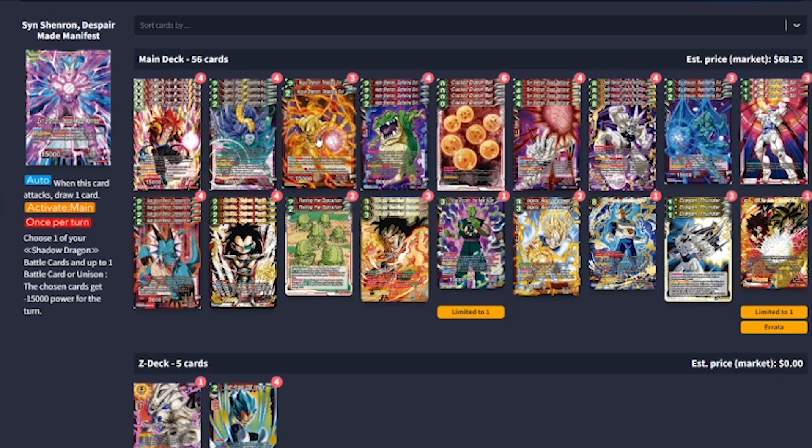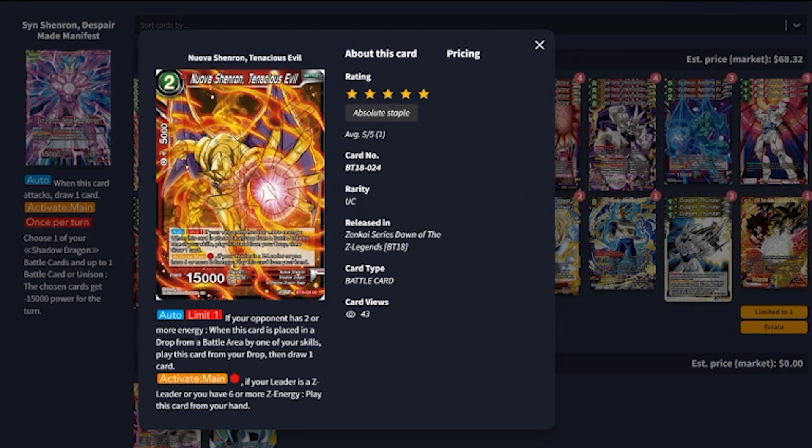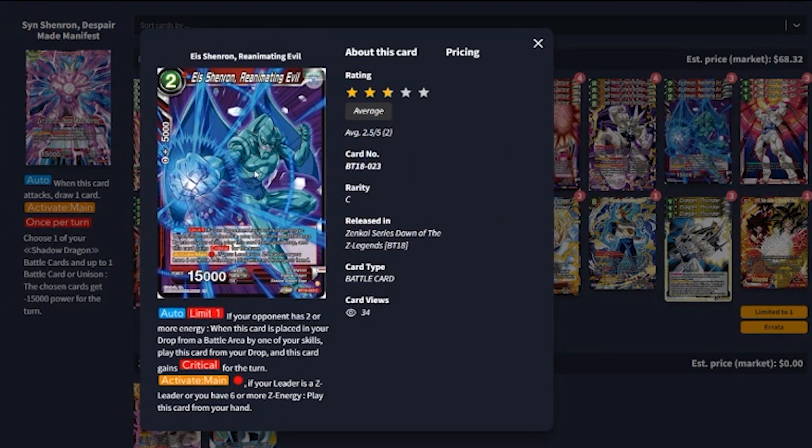Next we've got the 15k bros — Nova Shinron and Ice Shinron. For Nova: if your opponent has two or more energy when this card is placed in a drop area from a battle area by one of your skills, play this card from your drop then draw one. Activate main for one red energy: if your leader is a Z leader or you have six or more Z energy, play this card from your hand — so it's a one-cost 15,000 that lets you swing, pop with the leader effect, and play it again drawing one. Ice is exactly the same except instead of drawing a card, it gains crit when played back. We're playing three of each — generally you'll only resolve these effects two or three times per game before your opponent snipes them.